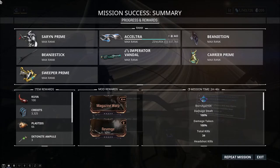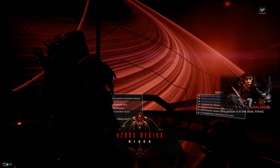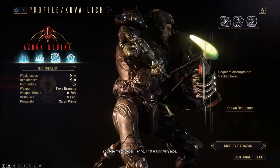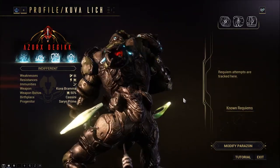Your Kuva Lich is now live. On your navigation, you'll find a new icon on the bottom right leading you to the Kuva Lich's profile, showcasing its weaknesses, resistances, as well as the bonus status damage it'll provide to the Kuva weapon in question.